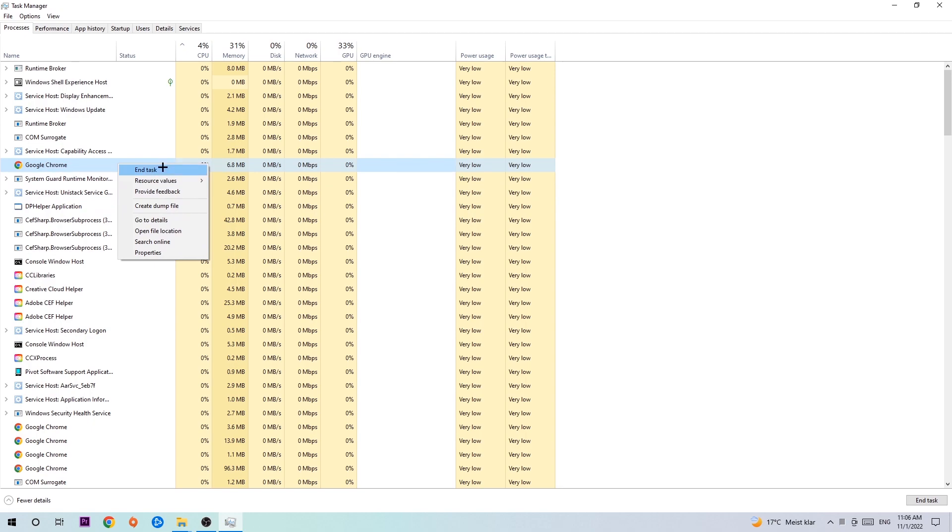If something pops up, simply right-click and hit End Task. Once you're finished with that, I want you to enter the Task Manager again.